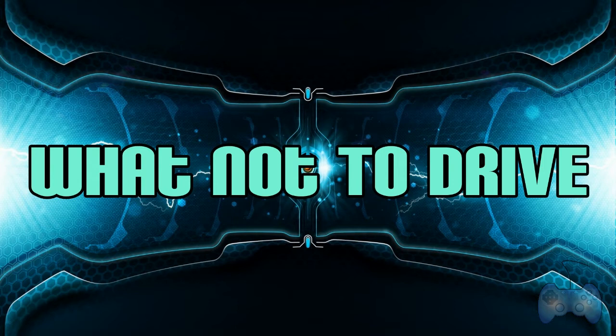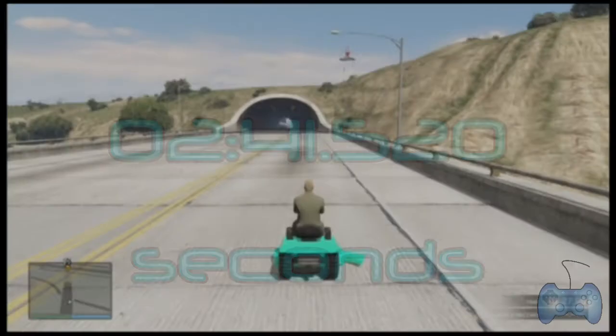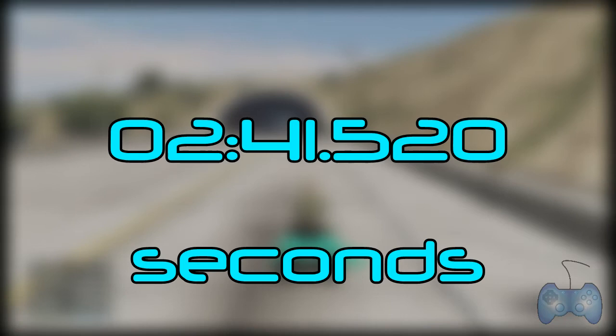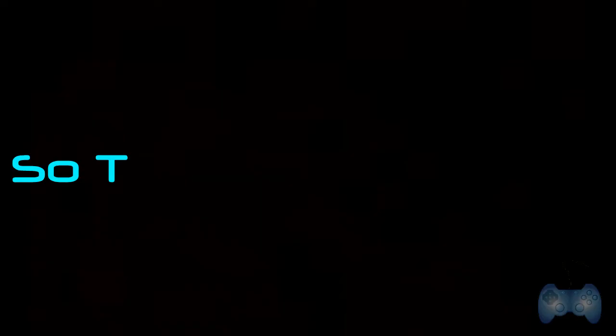We found out that the slowest vehicle in this entire game is the lawn mower, coming in at 2 minutes 41.52 seconds. Now since this vehicle cannot actually be owned by a character in this game, we decided to also find out the slowest vehicle that you can actually own, which is the Foggio, coming in at 1 minute 22.079 seconds.